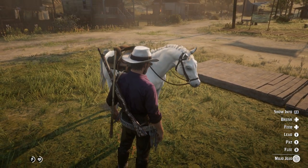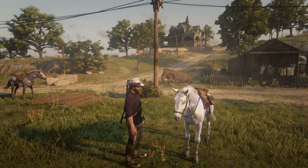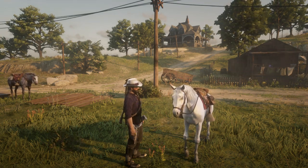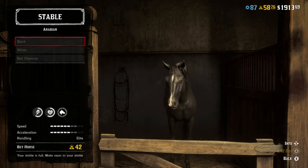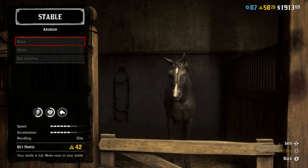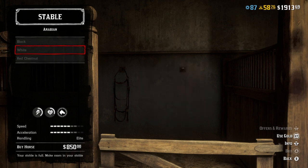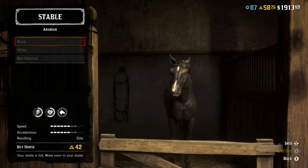Let's look at the black Arabian — maybe the rarest horse in the entire game. You can find it under 'Superior' — it has its own class. The white Arabian is 850 dollars; the black Arabian is a whopping 42 gold. I don't know if I can justify spending 42 gold when there are better horses for cheaper. The red chestnut is free on PS4 — a good beginner horse — but remember these are some of the most skittish horses in the game.